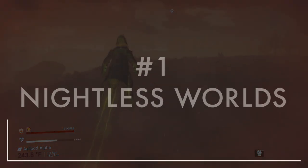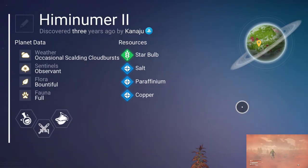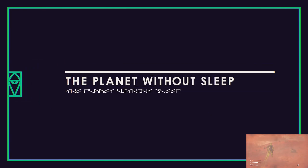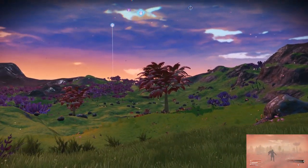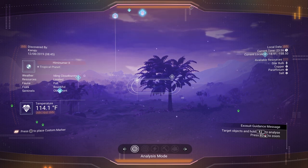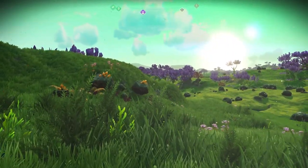Finally, number one: Nightless Worlds. This is probably my favorite secret feature in the game. As you can see from this screenshot, I actually discovered the planet where this takes place over three years ago. I've been meaning to make a video since then, but I was too afraid to record voiceovers back then, so I never did — until now. If you're looking at this footage, you're probably wondering what the big deal is; it just looks like a regular, beautiful planet. However, if you look at the time in the analysis visor, it's midnight. I spent an entire 24-hour cycle on this planet and it never gets any darker than sunset. You might be thinking this is some sort of bug, but it's actually the game functioning as intended.